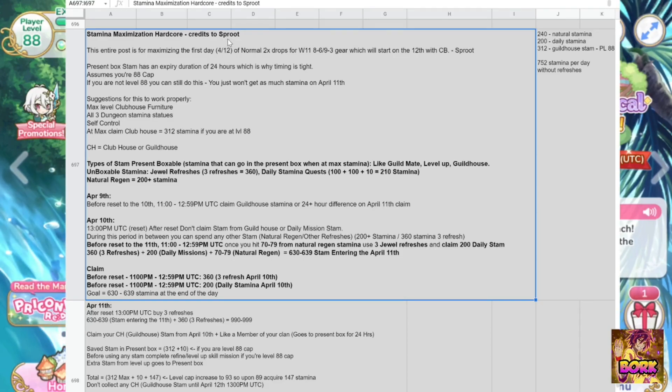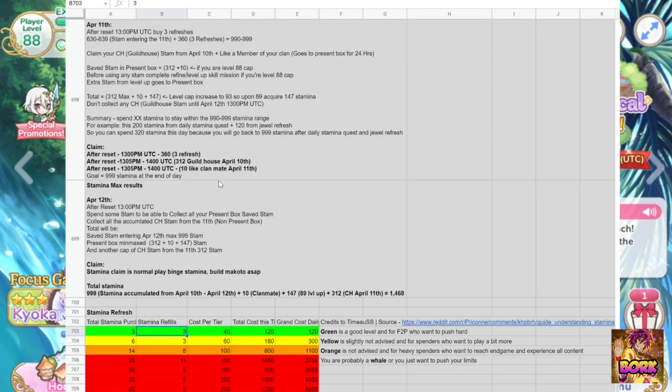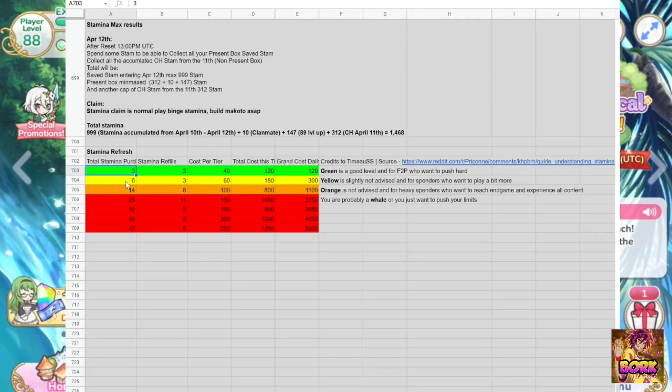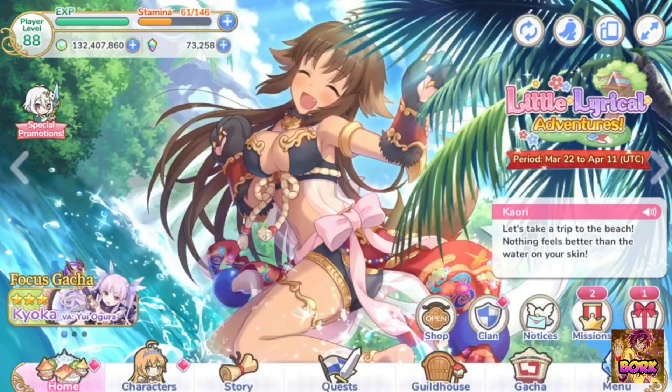Huge shoutout to Sprut for posting this guide — links down in the description. When it comes to refreshing, if you want to avoid all this complication, I suggest doing 3 refreshes — that's definitely doable. If you're a little bit more of a dolphin, you can do 6. If you're a bigger dolphin wanting to be in the top 100 or top 500, do 14 refreshes — that's a pretty safe range, expending about 1,100 jewels for that day. Anything above 14 is pretty much whale territory, so it's up to you.